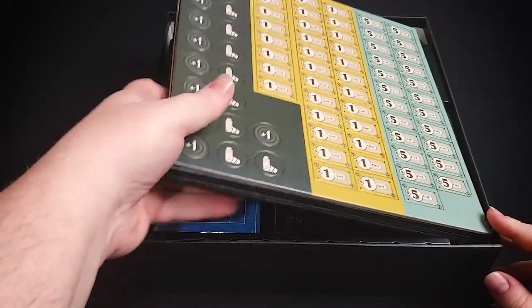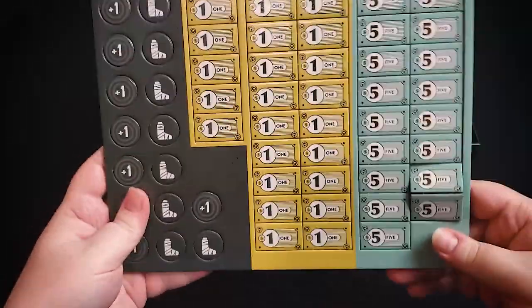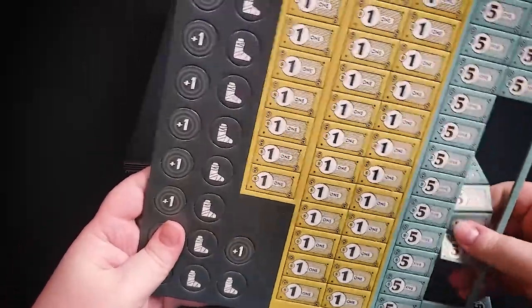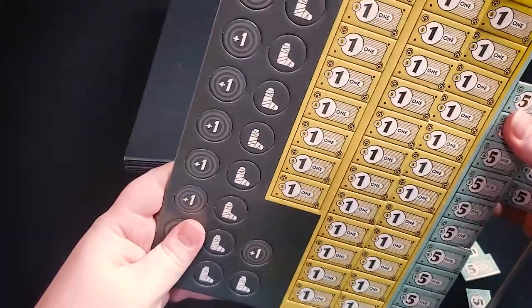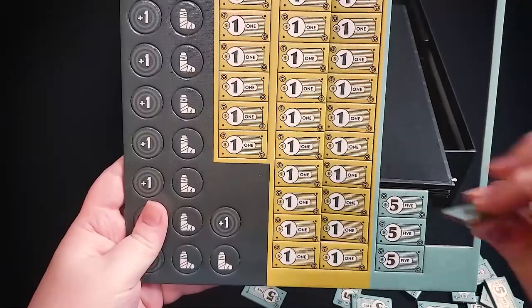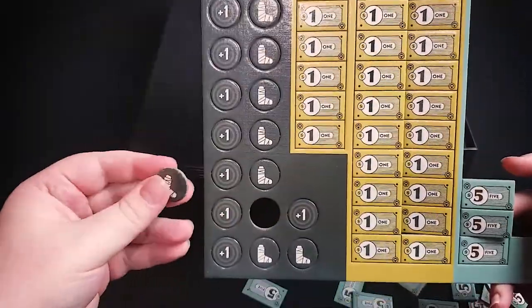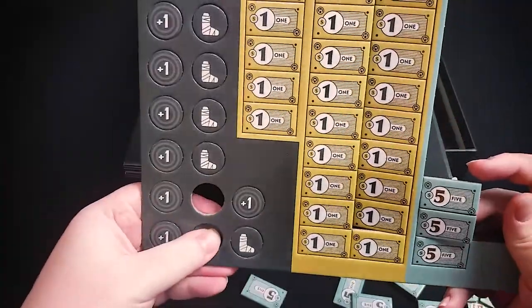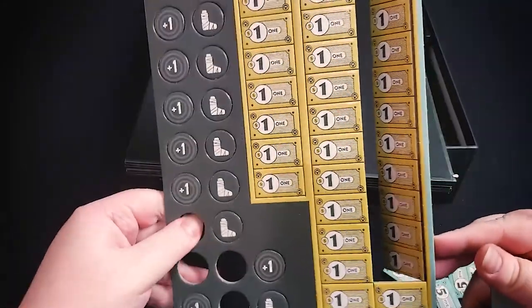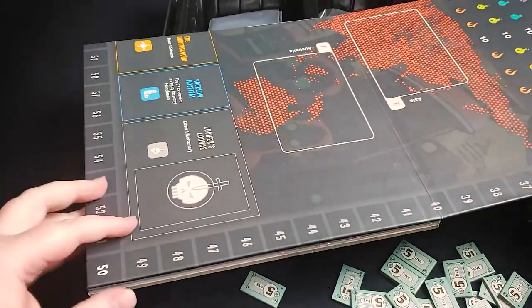We've got several cardboard pieces here as well as our game board. Here we just have money — little cardboard chits for money. It's pretty standard and punches out fine, nice thick cardboard. You've also got injury tokens; your henchmen could get injured during a contract.